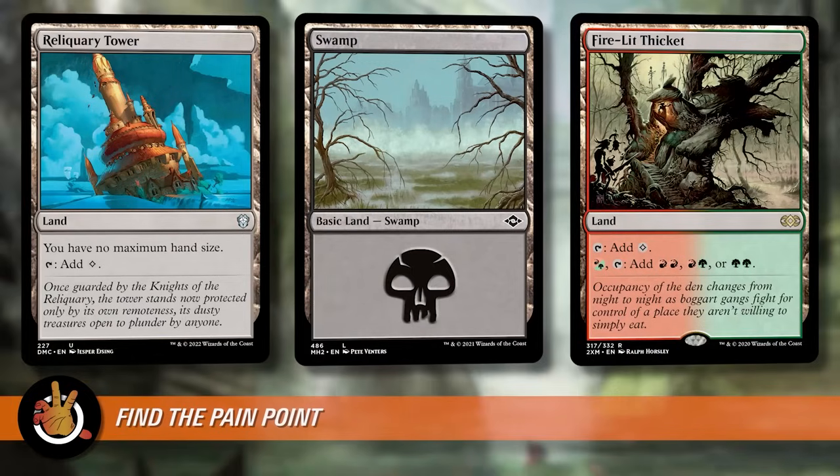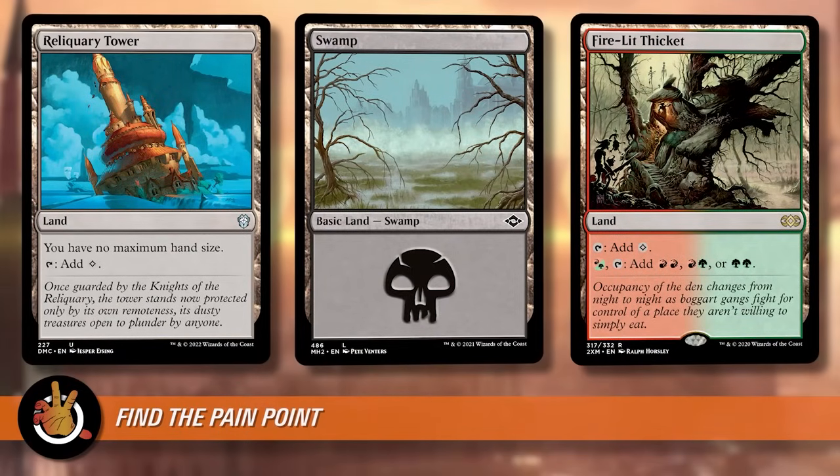Another big one: my mana bases will sometimes just count the pips up and be like, sure, two more islands here, one more forest there. Then you get into the game and realize all of your early-turn plays are double-blue or blue-something, and you actually need to build much more heavily toward that color. I don't know how many games I've played where I sit there with a colorless land, a black source, and a filter land that doesn't do what I'm actually trying to do. I've put too many lands in to try and make a Field of the Dead deck and ruined my own chances by making a bad mana base.